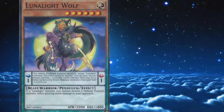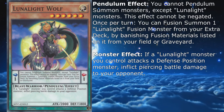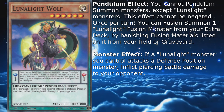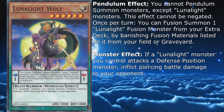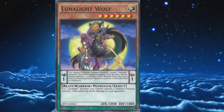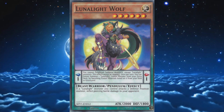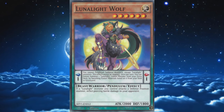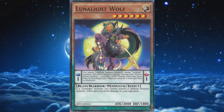Their final main deck monster is Lunalight Wolf — a level 6 with 2000 attack and 1800 defense, scale 1. Its pendulum effect says you cannot pendulum summon monsters except Lunalights; this effect cannot be negated. Once per turn, you can fusion summon one Lunalight fusion monster from your extra deck by banishing fusion materials listed on it from your field or graveyard. Its monster effect simply allows Lunalight monsters you control to inflict piercing damage when attacking. That's your miracle fusion in the pendulum zone. This is what you activate after properly filling up the graveyard, and the best part is you can basically do it every turn until it gets popped. It also activates Kaleidotrick's effect for that Polymerization recovery. However, the monster effect isn't particularly impressive, and the card's level prevents it from being pendulum summoned due to Tiger's scale 5. Playing 3 can be a bit cloggy, but 2 is perfectly fine.